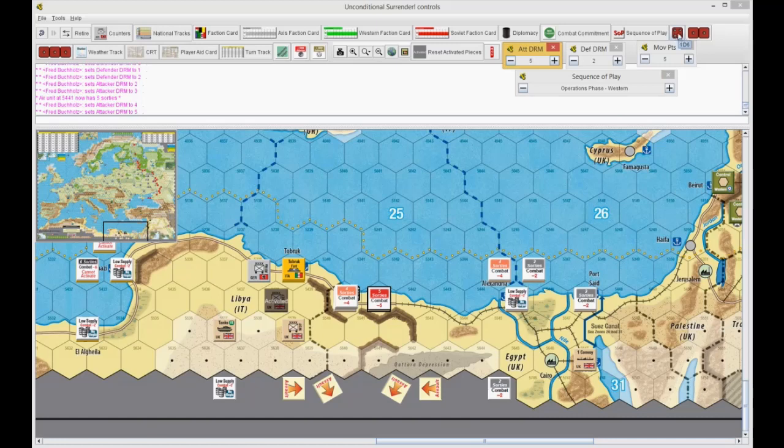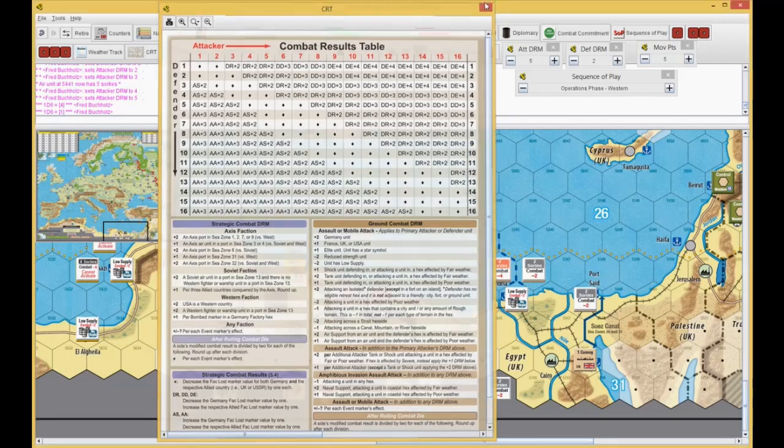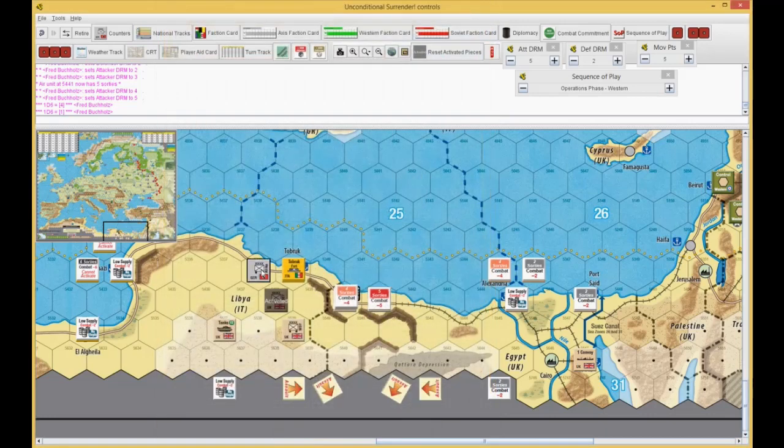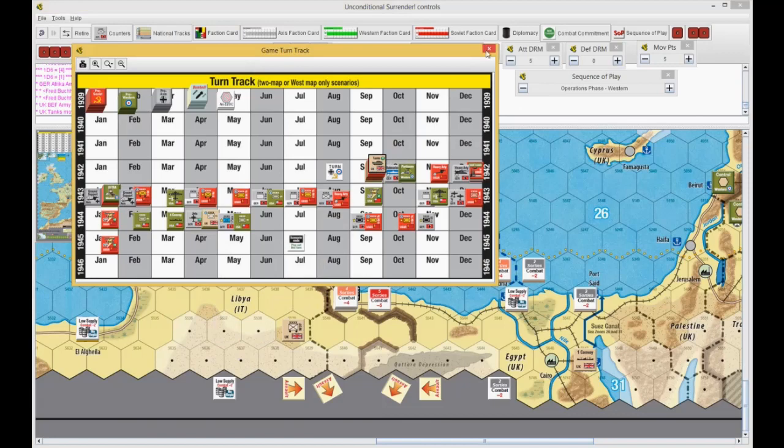The British will roll. A four plus five is a nine. The Germans will roll — a one plus two. Not good for the Germans. A nine to a three total is a DD. That is what the British have been looking for. Africa Army has flipped and retreated on X — that means it lost its plus two. The BEF will take the space. Tanks on the turn track. I did it right.